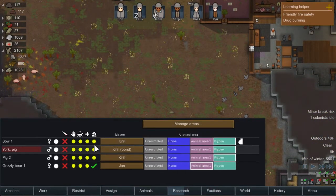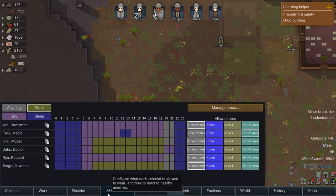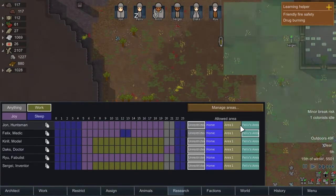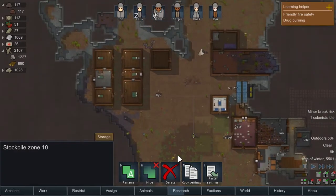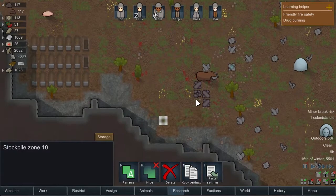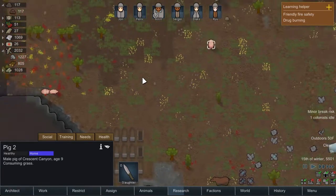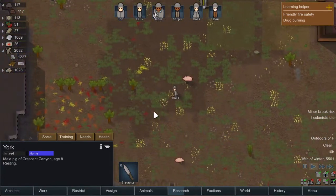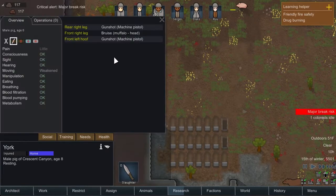Speaking of those animals — great, the pigs are all able to haul now. That I think is huge. I'm not entirely sure how I get them to haul. I think I can just unrestrict them so they can be anywhere in the home area and they'll haul stuff around. Let's try it out — are these pigs gonna haul? He's eating some grass... they're just going to eat some grass. Dax, you're going to tend to York — oh, York got hurt. That's right.